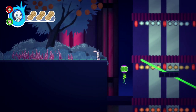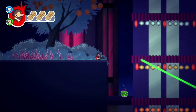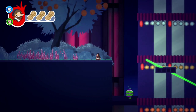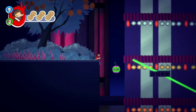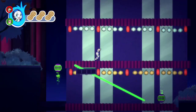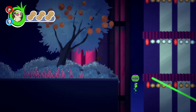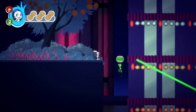You have R1 to use the mole, which can pick up objects. You have the A button to jump, and if you do a double jump you'll use the rabbit. Then you have the X button to call on the hedgehog.